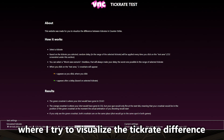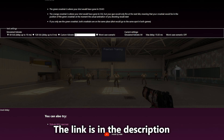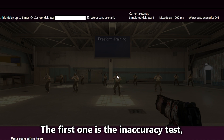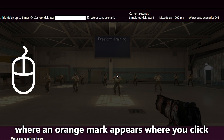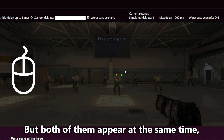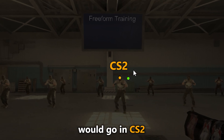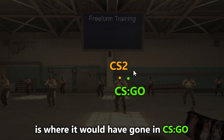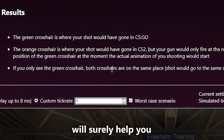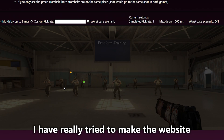So I made a website where I tried to visualize the tick rate difference between the tick rate systems — it's available for everyone to try, the link is in the description. The website consists of two tests. The first one is the inaccuracy test, where an orange mark appears where you click and a green one appears where your cursor is at the next tick, but both appear at the same time at the next tick. The orange mark is where your bullet would go in CS2, and the green one is where it would have gone in CSGO. Setting the tick rate to a low number will help you understand the sub-tick system. You can play with the settings however you want — I've really tried to make the website easy to use.